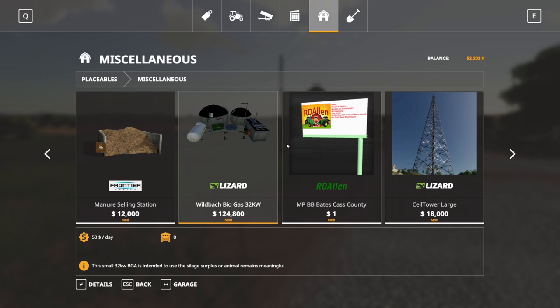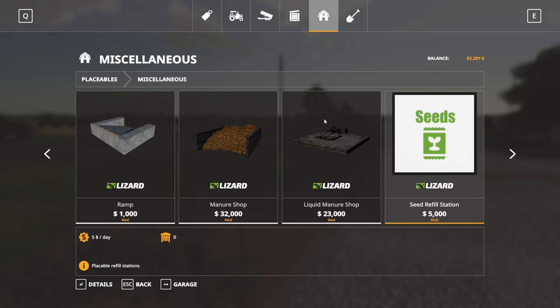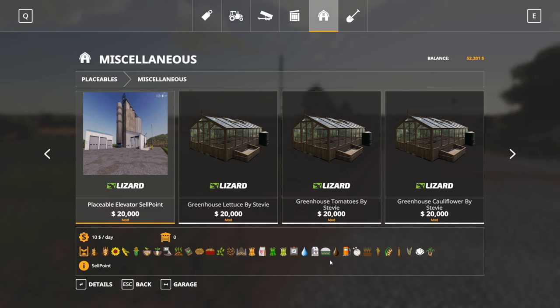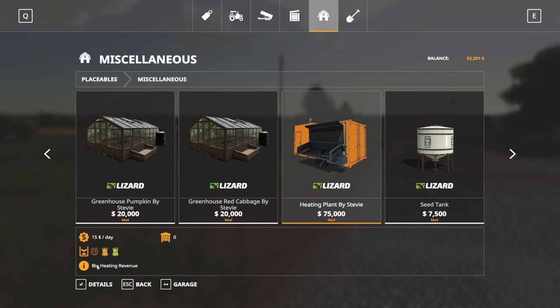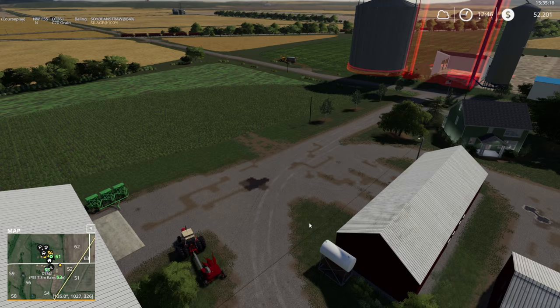Some of these sell points only sell a few thousand liters, and some sell it so slow. I want to sell it all at once — done with it, not a little bit every hour. We just want to straight-up sell it.